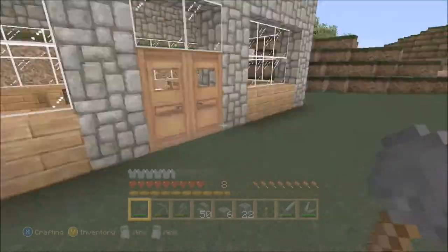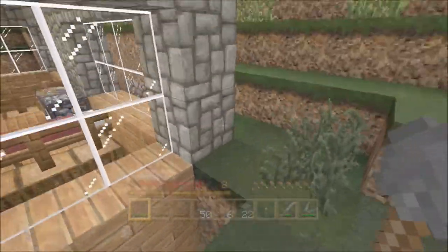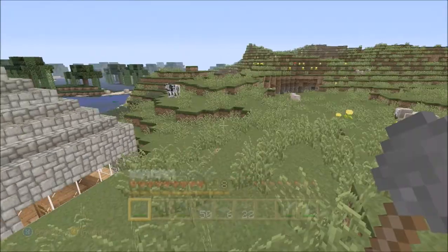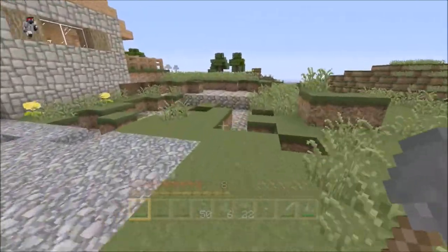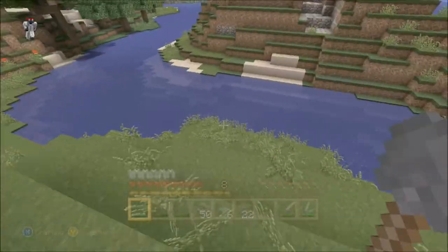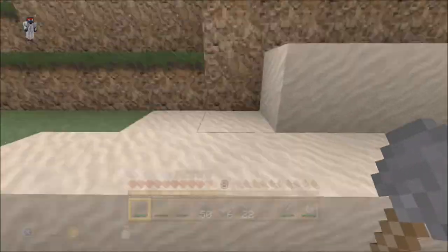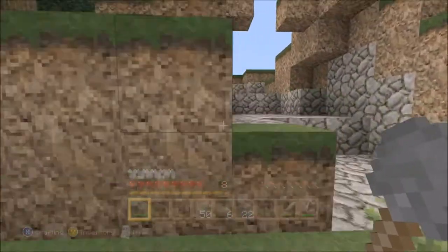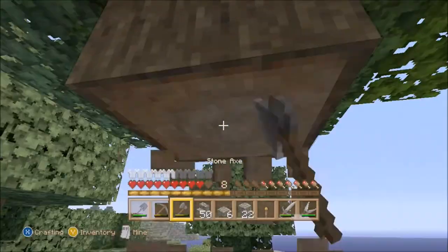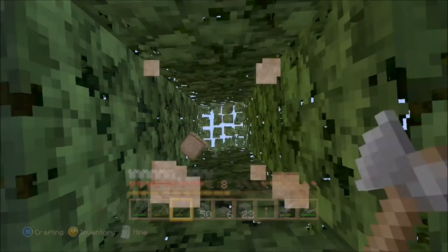First we need wood to do that. And if you haven't noticed, I have changed the texture pack to the natural texture pack. I'm gonna test this out and see how it looks. So far I like it. I think if you want to buy this one on the Xbox, it's like two pounds something. I will find out and put the price in the description if you want to buy a texture pack.